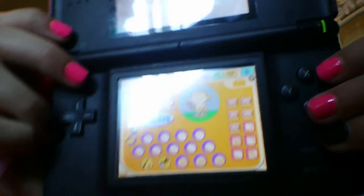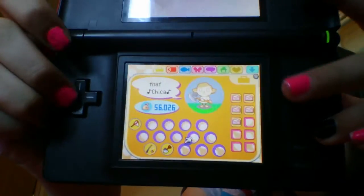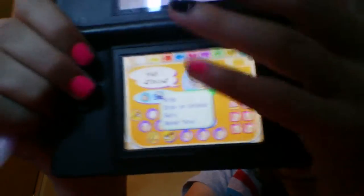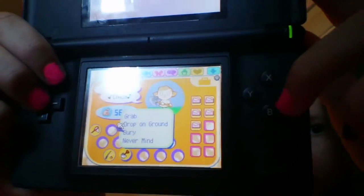So I hit the B button. So you're gonna select it. And where it says buried, you're going to select that.